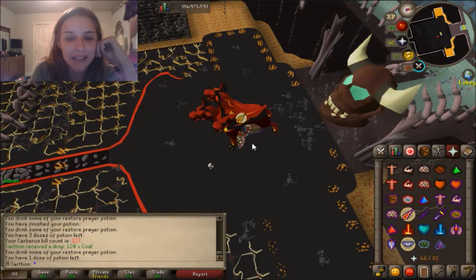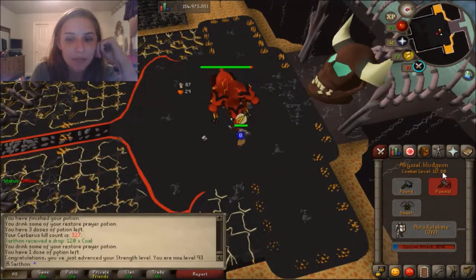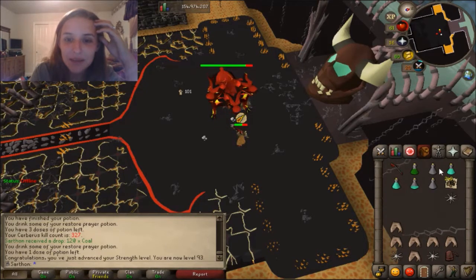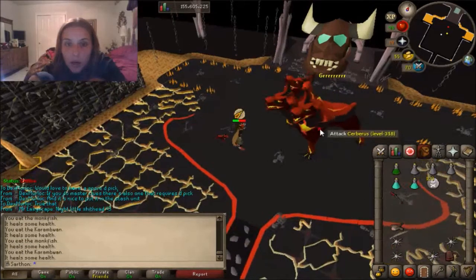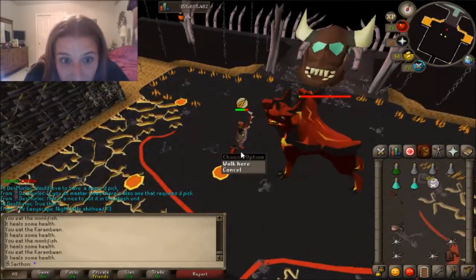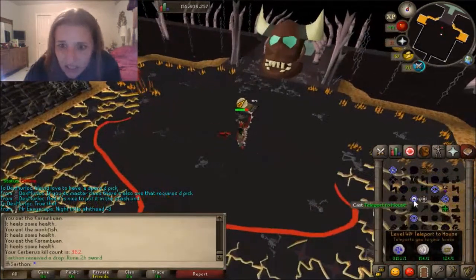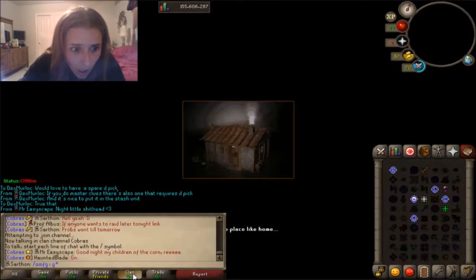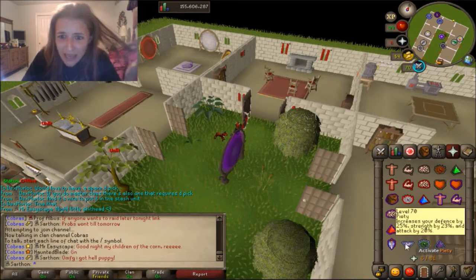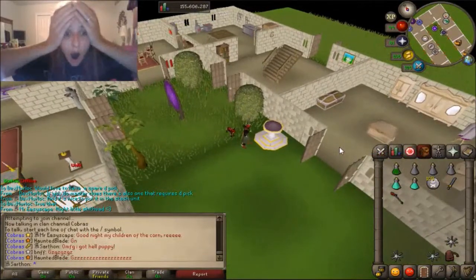Got 93 strength — boom! Super nice. I've been 117 combat for forever and I'm still 117 combat — goodness gracious. Oh my god — I got the hell puppy! What?! I need to get out of here, kill the thing — what, what, what?! Get out of here!